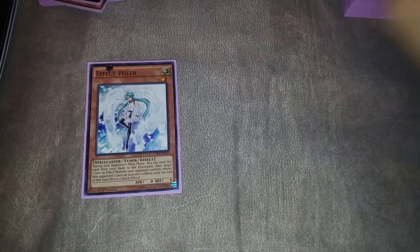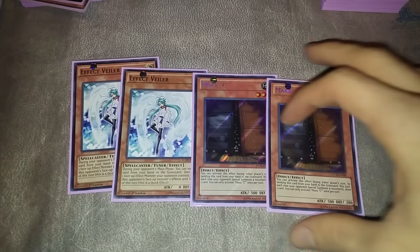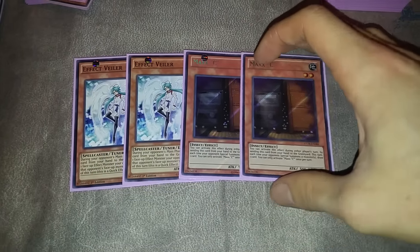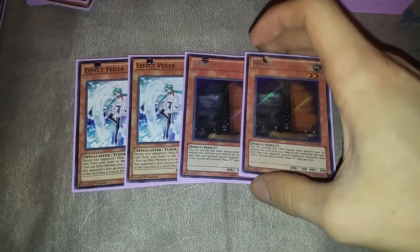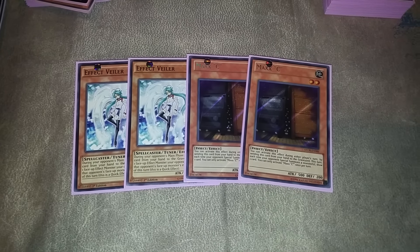You just want a Saki card to put more damage on board. Some of the lights we're playing are Veilers, which are paired with Maxx C to draw into. I talked about in the last video why I like Veiler right now more than Ghost Ogre in the main. Veiler is pretty good against Monarchs as well as Pendulums and a variety of rogue decks, and it's a light monster, so that's pretty helpful.